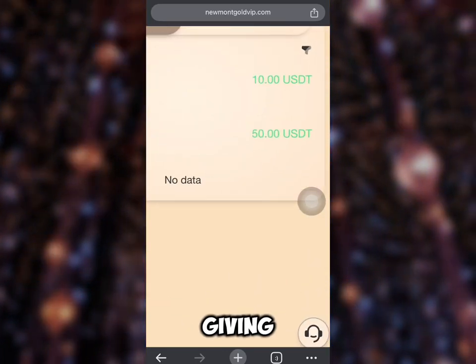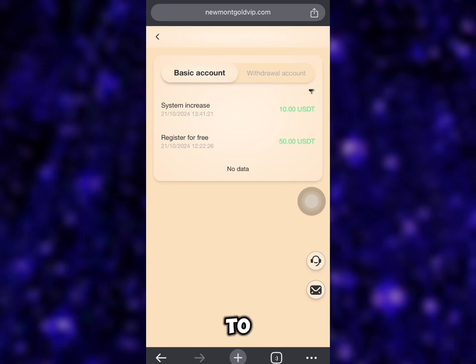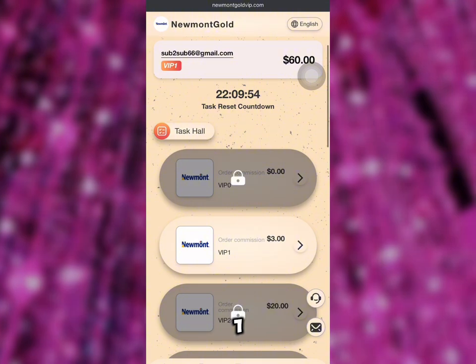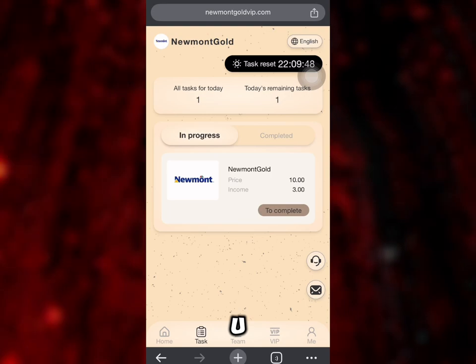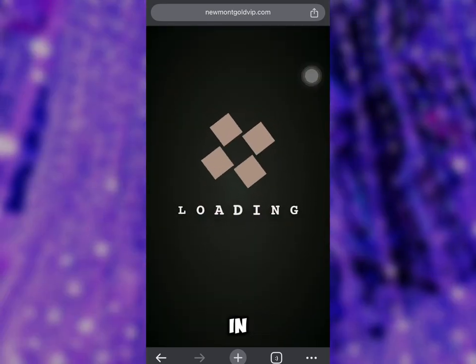Hey guys, if you sign up on this platform you're going to be given a 50 USDT sign-up bonus. As you can see right here, I have 10 USDT added to my balance, which I used to unlock VIP 1, and I'll be making 3 USDT every day. I'm going to show you guys how you are going to unlock this 50 USDT as shown at the beginning of this video.